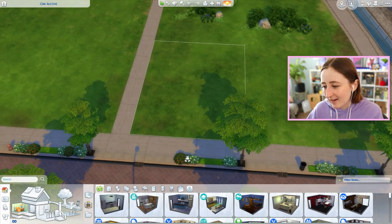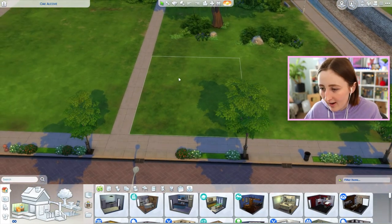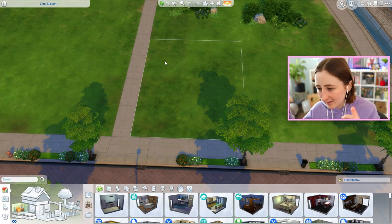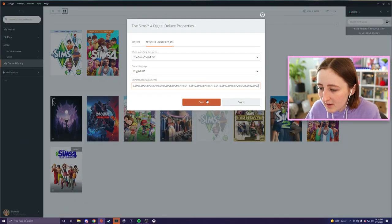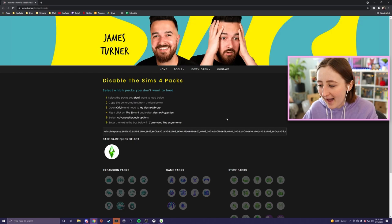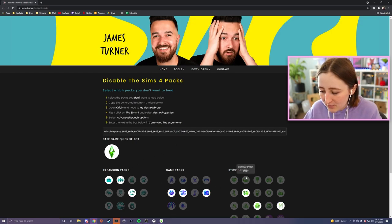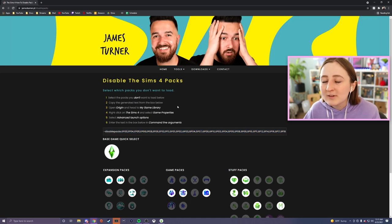I wish there were more tiny lots in Newcrest. I love tiny lots, I have so much fun. I build on this lot all the time — I just love 20 by 15 lots in The Sims 4, something about them really speaks to me. First, I'm going to disable all of my packs. This website, by the way, is a godsend for that. Just Google 'James Turner disable packs.' He's got it set so you can click which ones you want enabled and then just copy and paste. It's so useful — I use this every time. What would we do without James Turner?